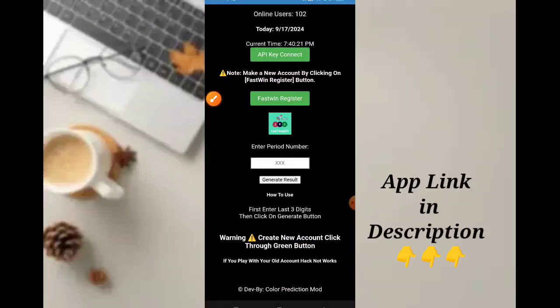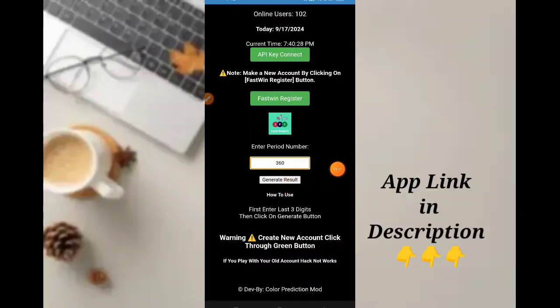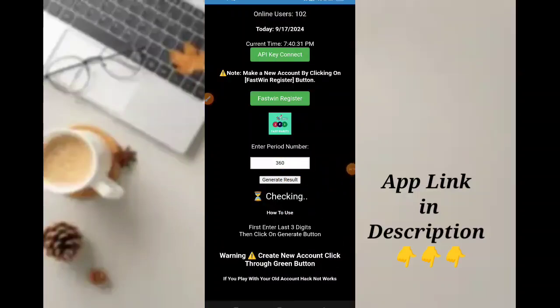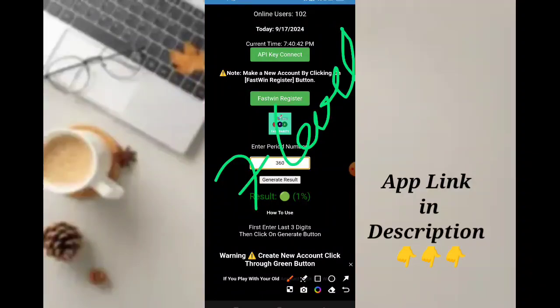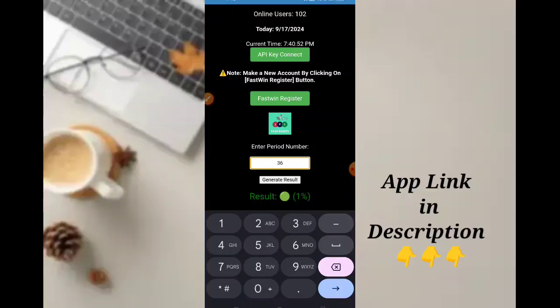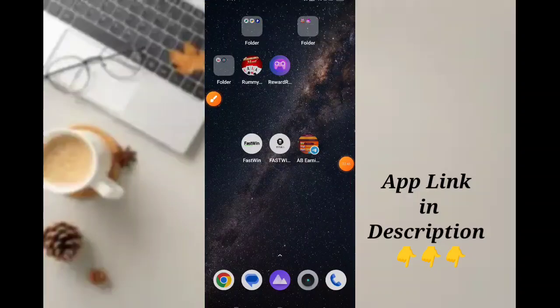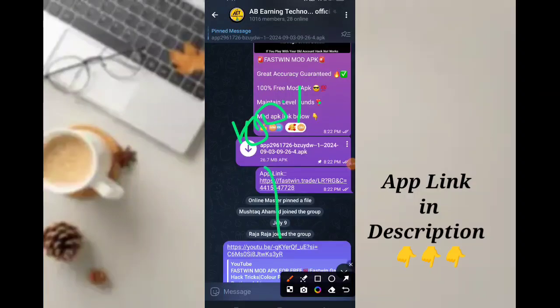Enter the period number and click on the result. So guys, if you want to use this mode, you will get it 100% free. If you want to use this mode, you can use it. Okay, bye, thank you.